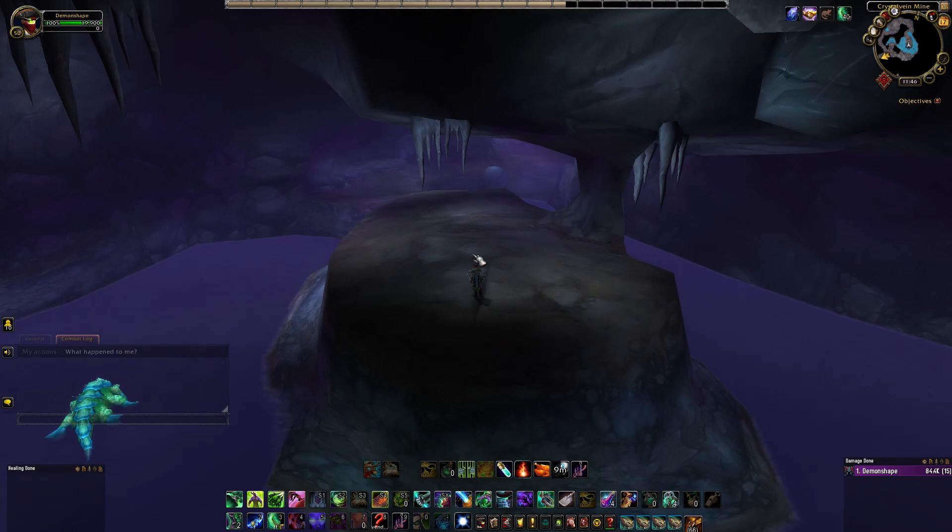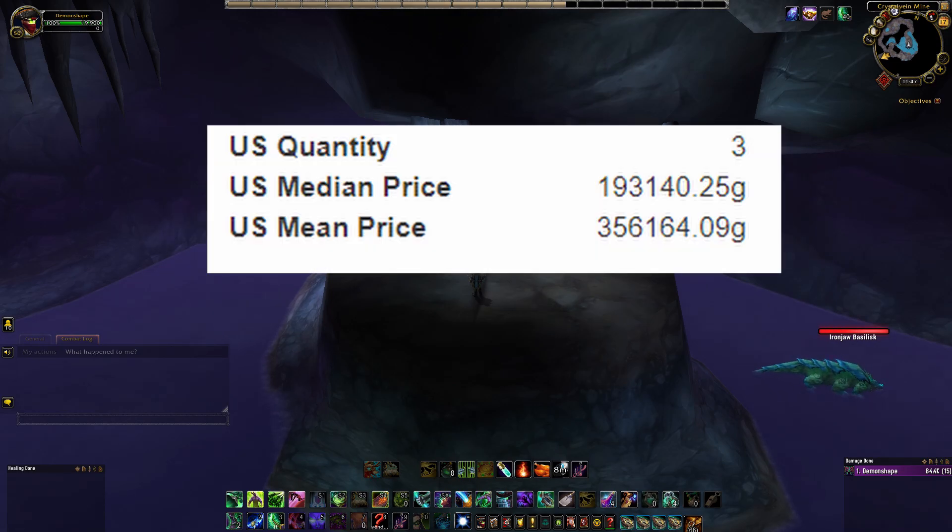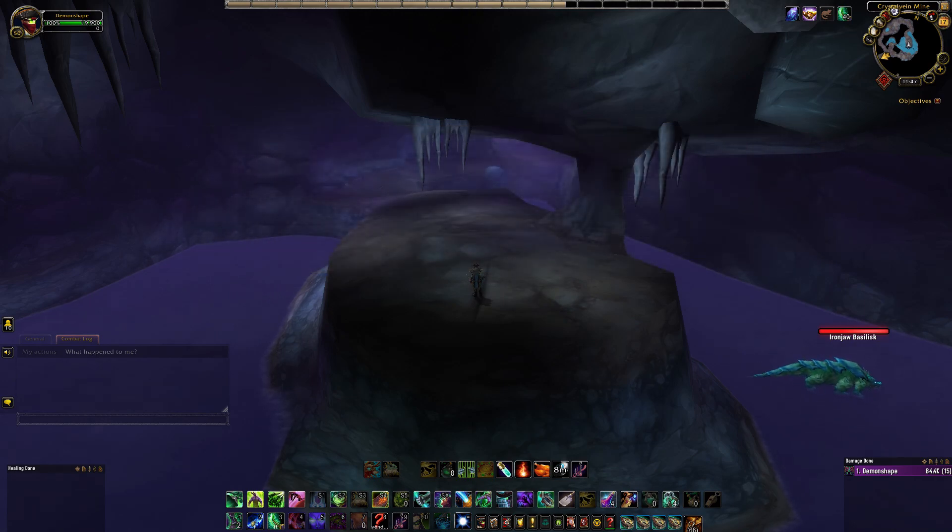The respawn timer is pretty long for this mob, so you're going to have the best bet of just parking a character inside the cave at this spot and hope that when you kill Skellbelly that it drops the sword, because you will be in for another huge payday once the sword sells. The average price of this item is about 220,000 gold and even has a US mean sales price of 350,000 gold or more. Out of all my time camping for this mob I have only seen the item drop once, so it's pretty rare.